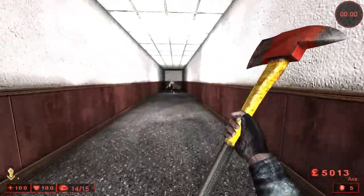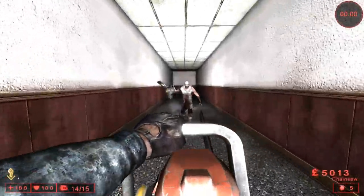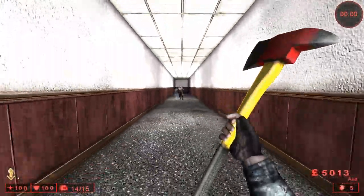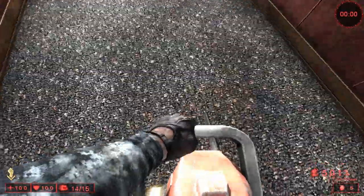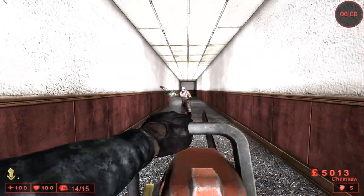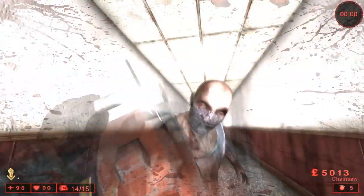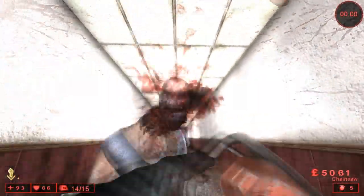Along with the fire axe, you can also use the chainsaw to stun. The reason I don't suggest the chainsaw is because look how fast you move with your normal weapon out — the chainsaw is significantly slower, and that is bad. You alternate fire on the scrake's head to stun.